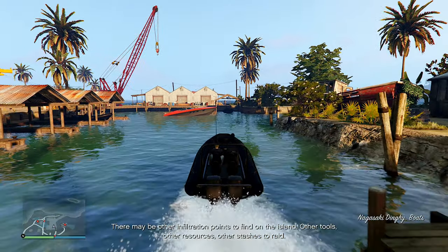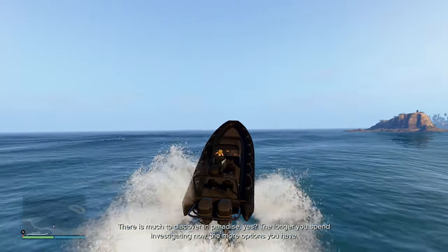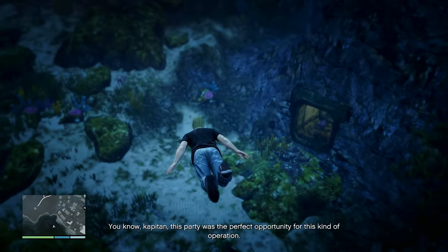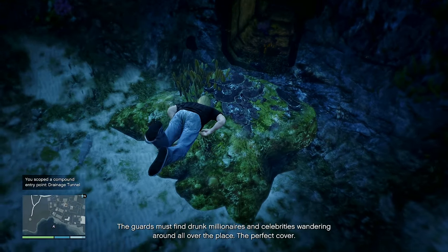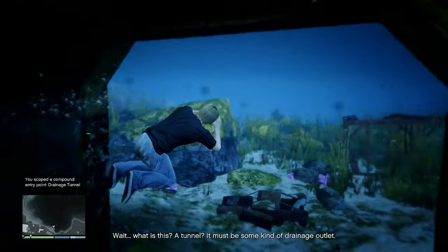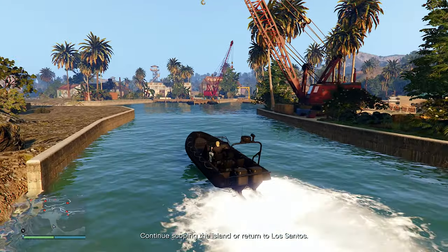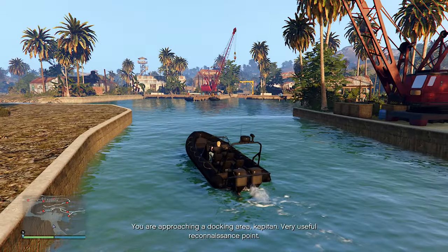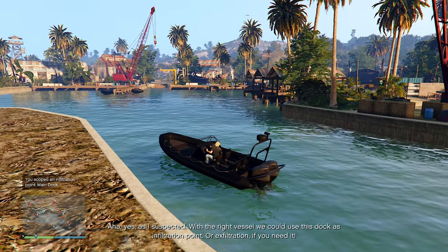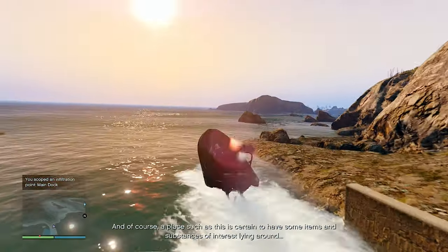At this point you're free to roam the island and scope out whatever else you want. Since you're at the north dock, grab a dinghy and head south along the coast to El Rubio's compound. Once you're in the bay, pull up close and dive in — swim down to find a drainage tunnel like the one for Humane Labs in the story mode mission. You just have to look at it underwater until you get the notification that you've scoped it out. This unlocks it as an entry point, which we will definitely use, and also unlocks the cutting torch setup mission.